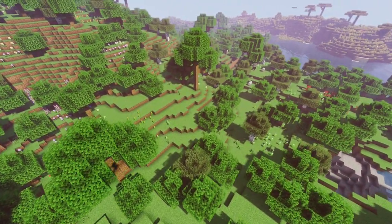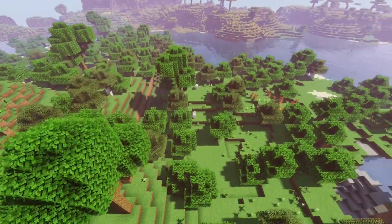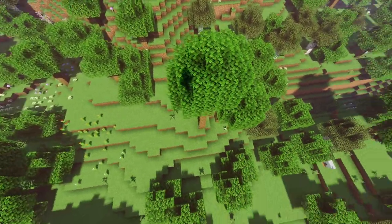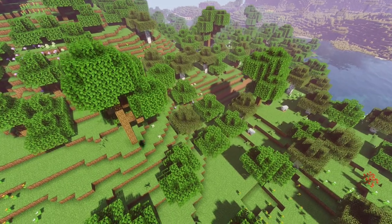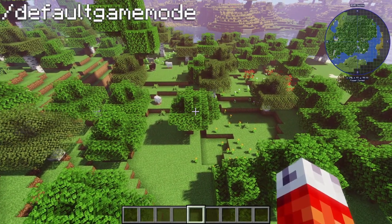With Minecraft world generation, especially when you're making maps for other players or multiplayer servers, you can actually have a lot of default commands that you can set up before the world is populated by people to help your players have a better experience. The first of these is the default game mode command.